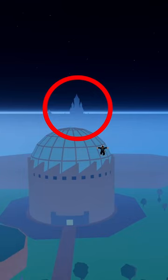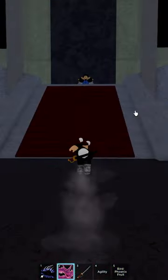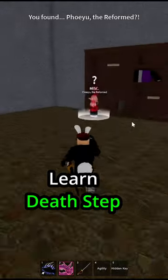Then go to Ice Castle. Here you need to drop the Library Key from the Awakened Ice Admiral. After you drop it, use it here, and from this NPC you can learn Death Step.